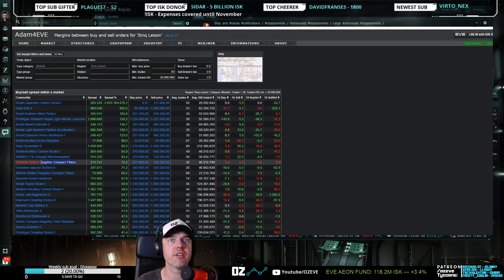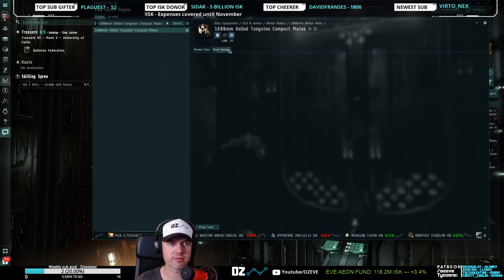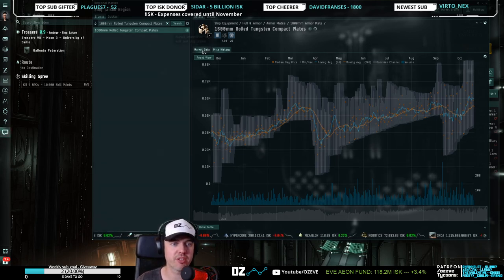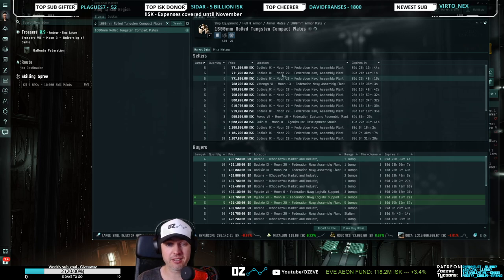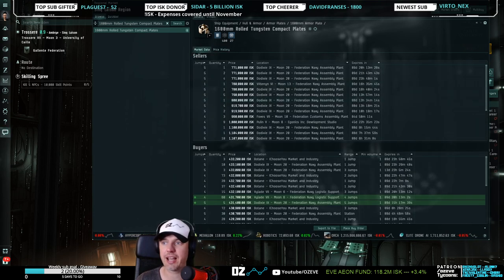Let's do one more item — look at these guys right here: 1600 rolled tungsten. I think I have a good feeling about these. Another beauty — this is a perfect trade item. Look at this margin — the margin is huge at 70%. It's got tough competition going on, but it's got a good volume — it trades about 40 million a day. It has a very nice buy and sell order spread. A great item, so another item I would immediately invest in on the alpha challenge. After the stream, I'm going to fly this character over to Botain and start trading on it, then share the successes we will hopefully have had.